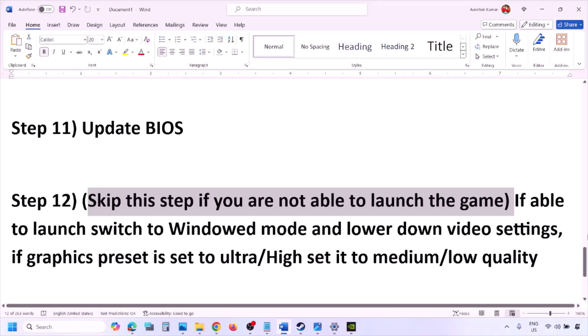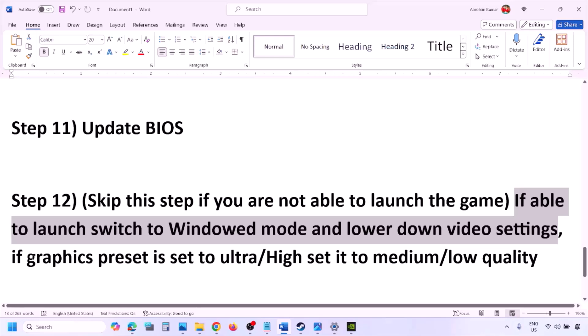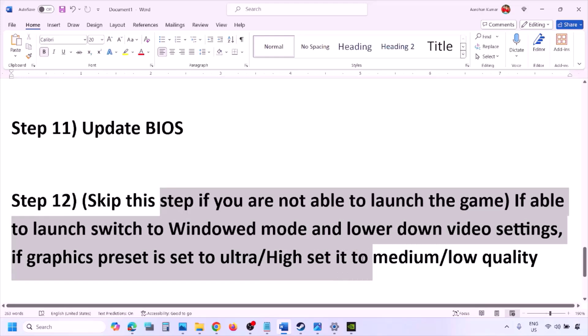If you are able to launch the game, you can skip this step. If the game launches but shows a black screen, try switching to windowed mode and lowering the video settings. If the graphics preset is set to Ultra or High, set it to Medium or Low. Also try toggling V-sync on or off, then check.